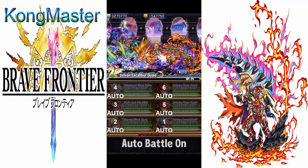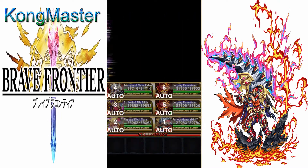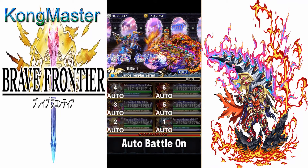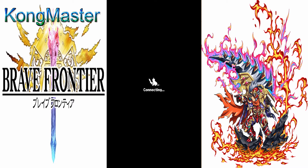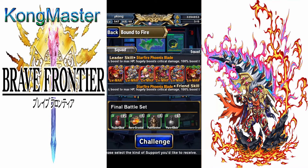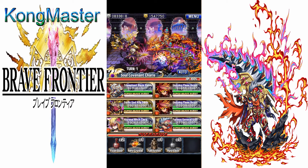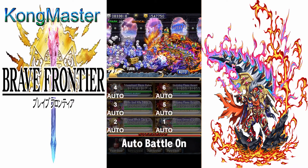Another build option: boost attack and HP, 100% boost to spark, slightly boost crit damage, enhance BB attack, and proc spark crit — that's the one I chose. Or you could take boost attack and HP, 100% boost to spark, boost crit damage, enhance crit damage, and take both the crit damage and BB attack enhancements.